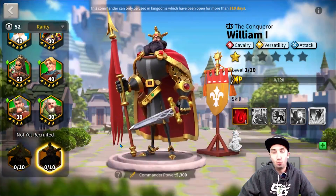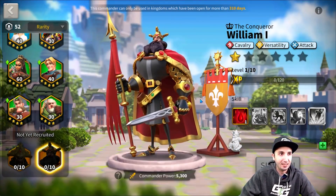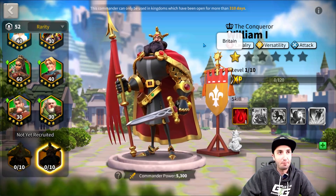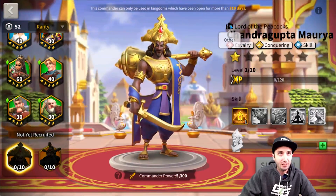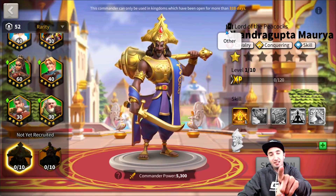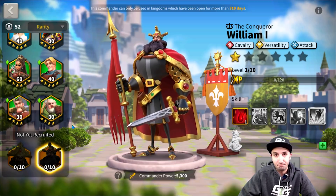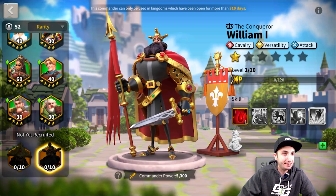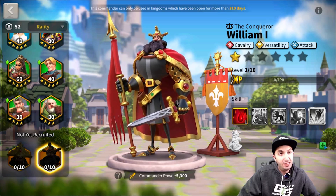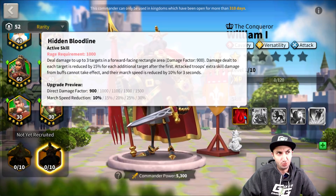Our next commander is William the First. William the First might have been a little easier to guess — he had some hints in the APK. This is a Britain Empire commander, whereas Chandragupta was listed as 'Other' civilization. Are there new civilizations coming? Maybe — that's all I'm saying. William the First is a cavalry versatility attack commander, coming via the Wheel of Fortune event very soon. Let's look at his skills to understand how Blessed works in context with the other commander.